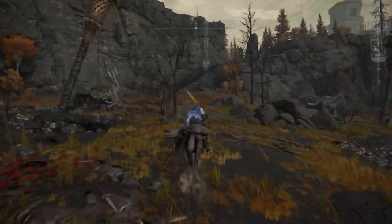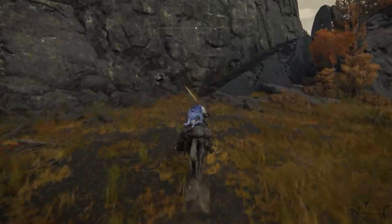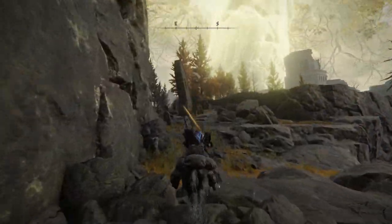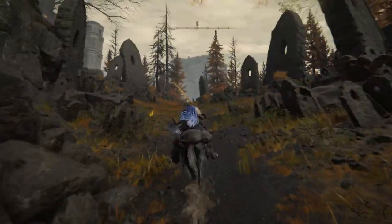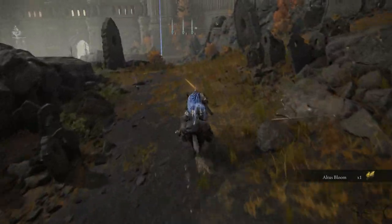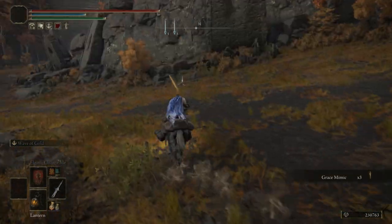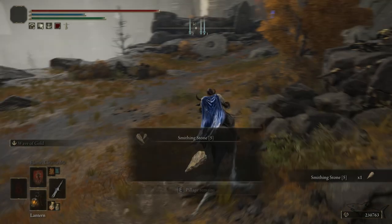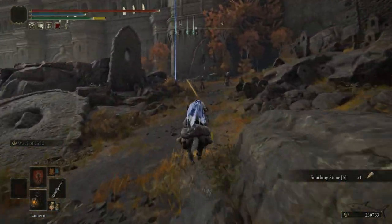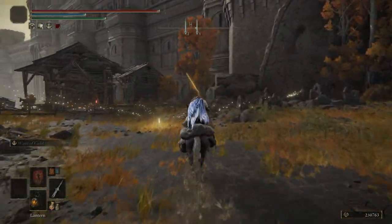All you have to do is climb this little rock on those stairs and go left on the map. You're going to get a new site of grace — one that you can easily miss — and you can also easily miss invading this guy because he will not just be sitting there. Take every single item from this location and then you will see the new site of grace right here next to this merchant, and there you will have a new merchant.